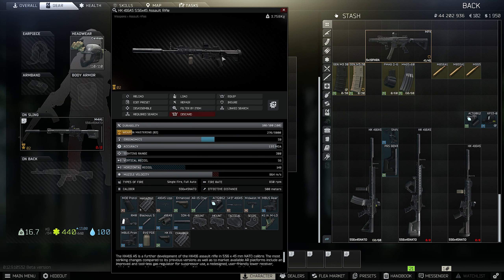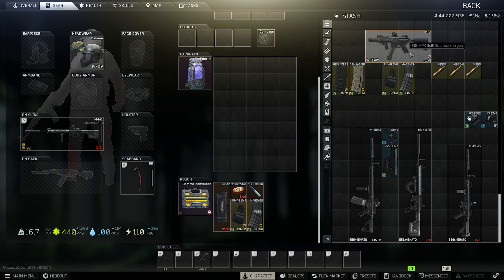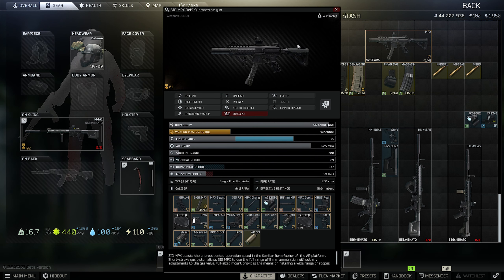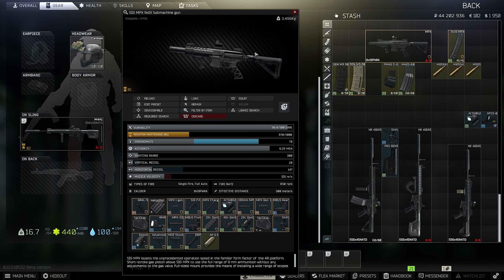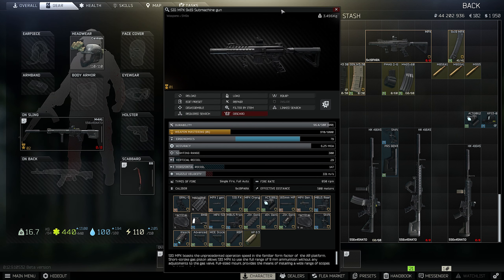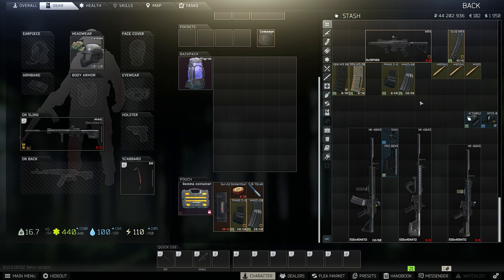For a low budget version, you can build the HK with 56 recoil and almost 60 ergonomics. But if you can't afford good modifications or the ammunition, I would really recommend playing some SMGs or other low-budget weapons. I'm actually surprised by the MPX — an almost fully modded version has 75 recoil with a magazine and 29 vertical recoil, and it's quite cheap because nobody's playing it. Also the MP5 is great. I'll link some videos for more info.